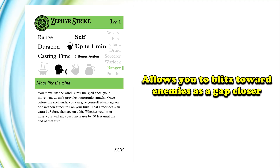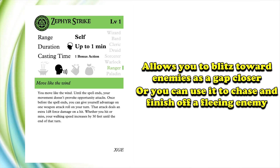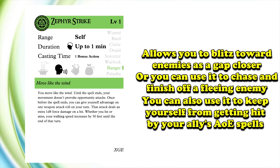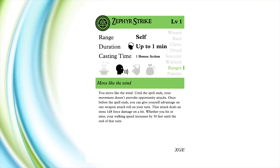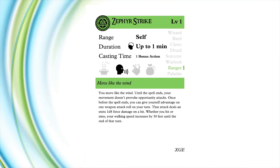This lets you blitz into enemies at the start of combat as a gap closer, or you could use it towards the end of a fight to finish off a fleeing enemy. You could always use it to make a tactical withdrawal to let your full casters drop their big AoE spells. While you don't get much out of the damage department, if you need to do a lot of movement on the battlefield, then this is certainly a spell worth your consideration.